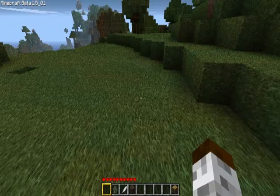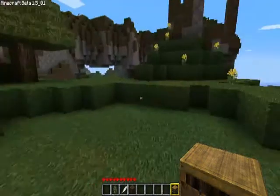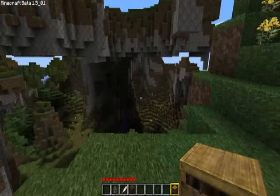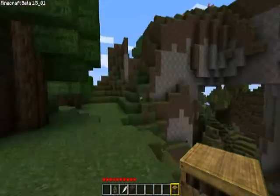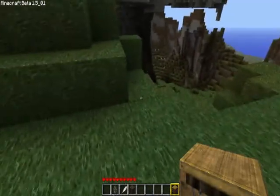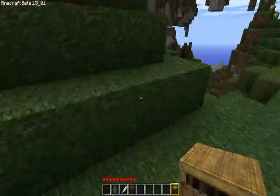I think I'm gonna build my house into the side... I should probably build it down there so it's cool, but I don't want to do that. I will build it right here. It's got a good view and I can build it from here. So, let's go!